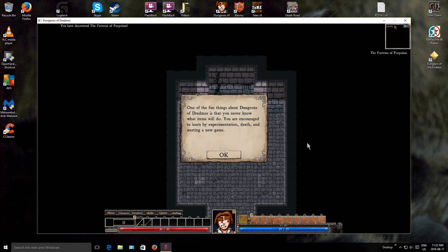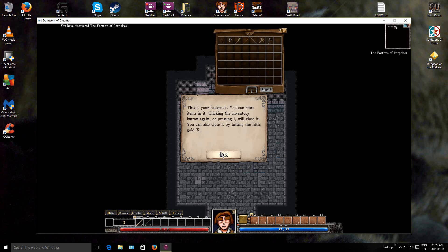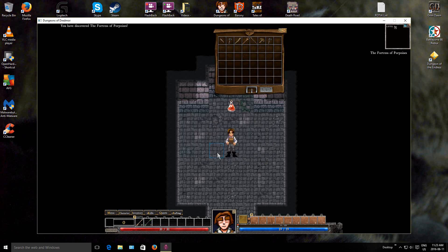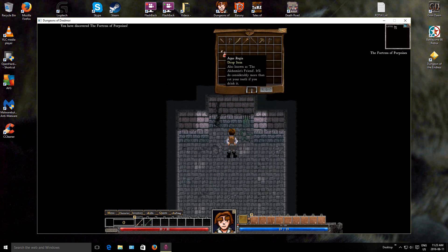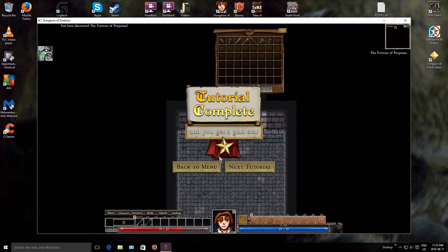One of the fun things about Dungeons of Dredmor is that you will never know what items will do. You are encouraged to learn by experimentation, death, and starting a new game. Press I to open your inventory or click on the inventory button. This is your backpack - you can store items in it. You can also drag the backpack around. Try picking up that potion of Aqua Rugea and putting it in your inventory. Now try right-clicking on the potion to drink it. The hazard burns for your body, propelling you to the next tutorial. Okay, so killing myself - always fun.